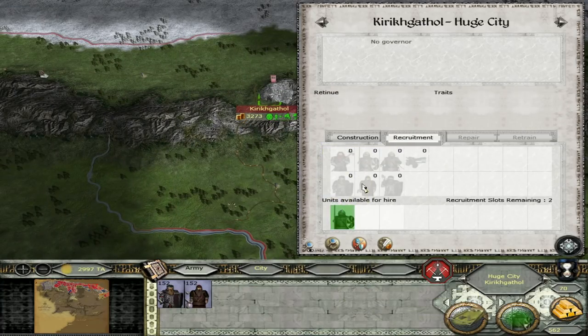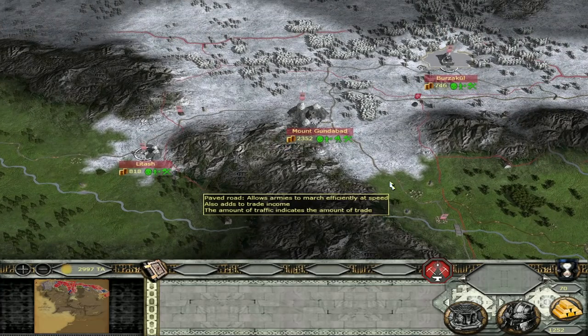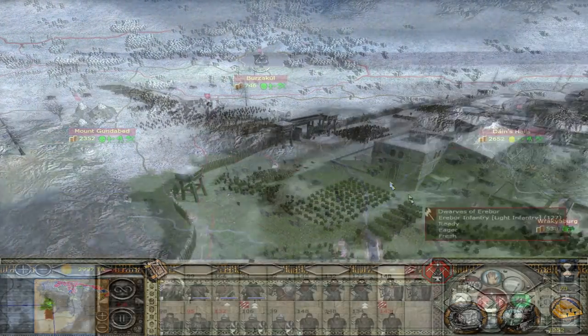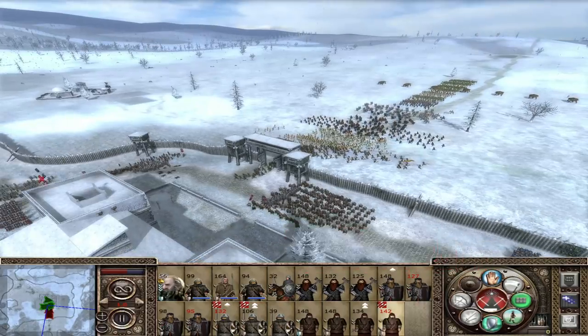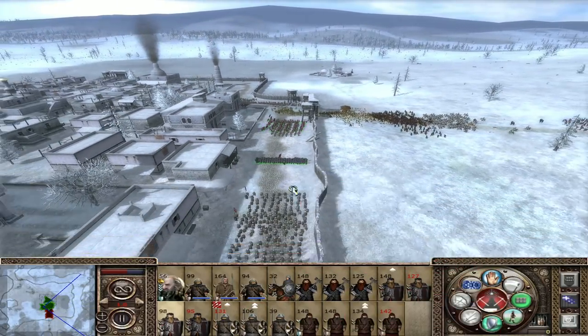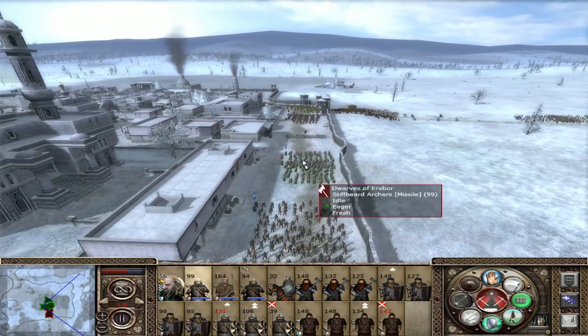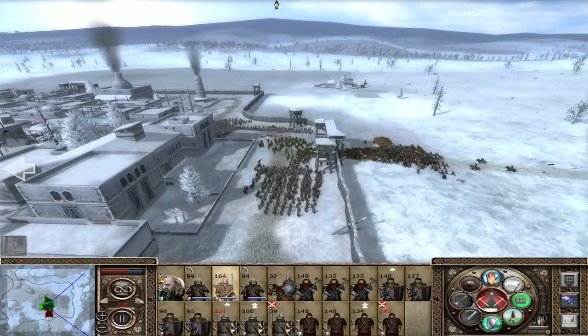We'll have the Dwarven Catapult in a turn as well. So I think I'm just going to see when something notable happens. Alright, we are attacked at Rhubar - a lot of turns have already passed but we are setting up a brave defense over here. We're probably going to crush them now, let's see how it goes.